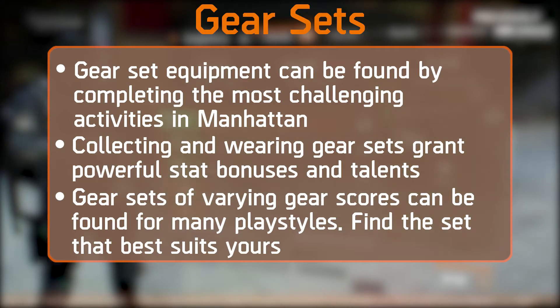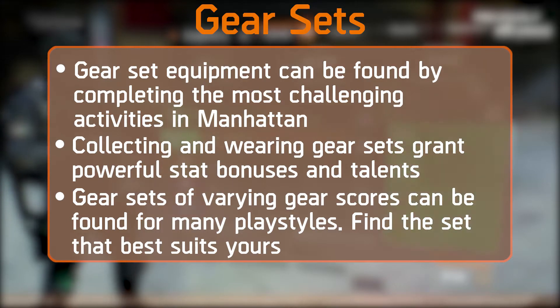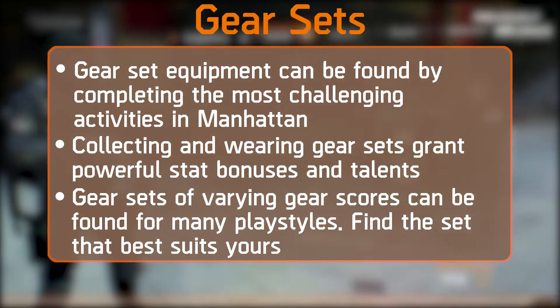Next, we have gear sets. Gear set equipment will be found by completing the most challenging tasks in Manhattan, possibly like the current challenge modes and, of course, from the Incursion itself. Collecting and wearing gear sets grant powerful stat bonuses and talents. Gear sets of varying gear scores can be found for many play styles — find the set that best suits yours.